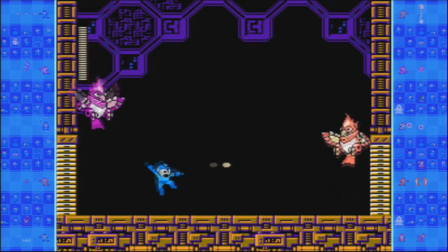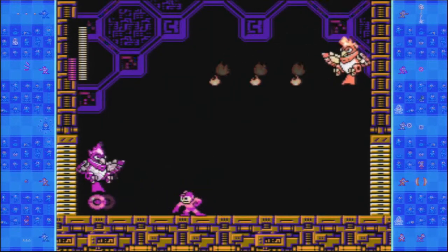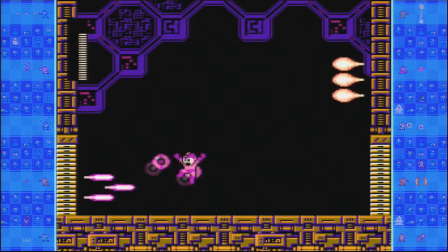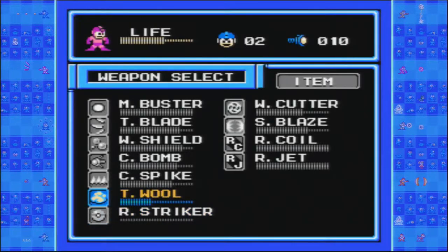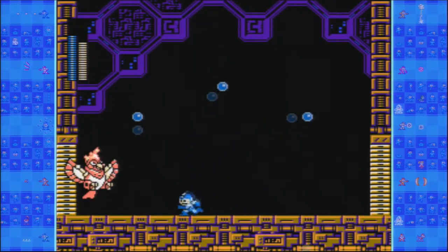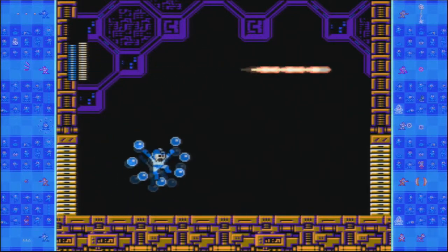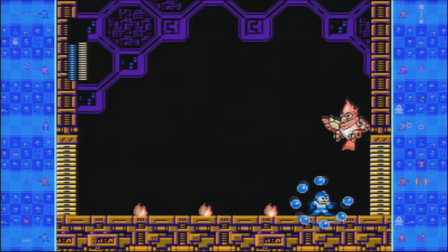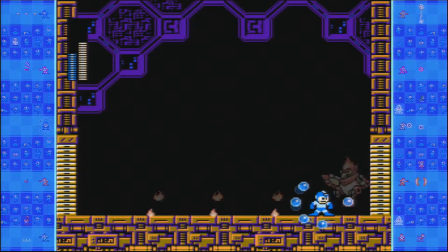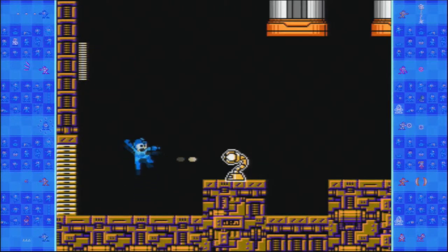And there's these guys again — it's Tweedledee and Tweedledum. What did I use on them last time? They used the water shield. I'll use this thing. Well you only use that because you can aim it — it did take fast because you can aim it. But this actually gets their health down fast. Yeah that was actually pretty easy.